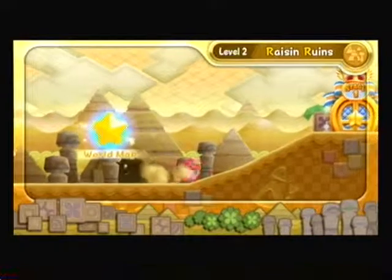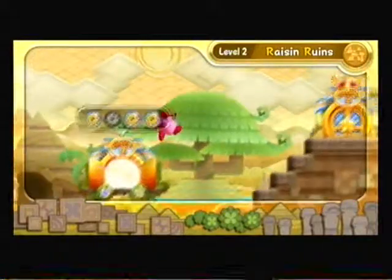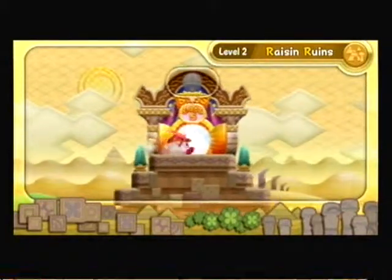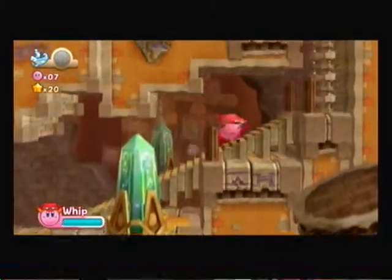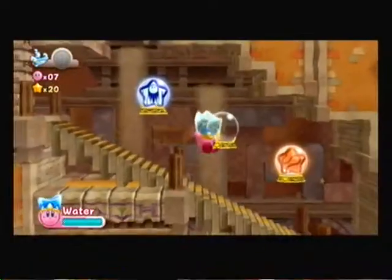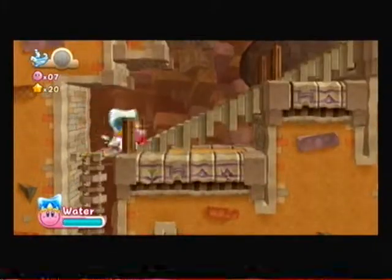I just have to go out to the boss stage, which is way up here — right there. Let's see what this boss looks like in Raisin Ruins. I have to be Water Kirby because Water Kirby does some awesome moves — it's really my favorite copy ability.